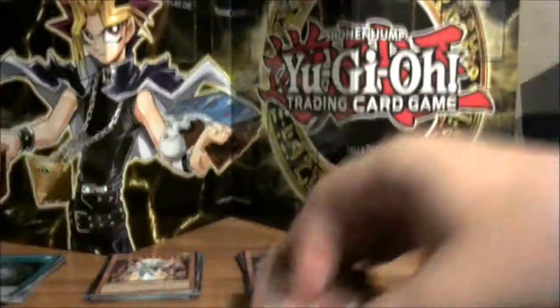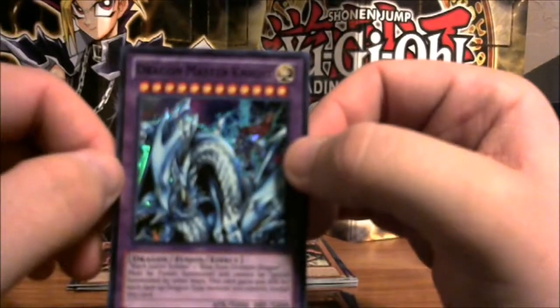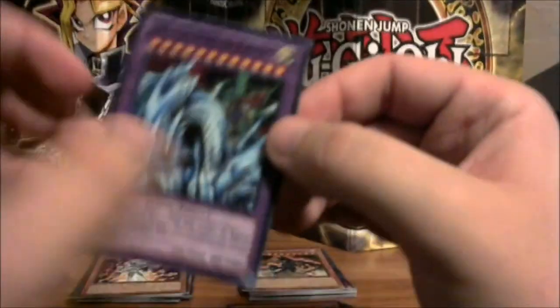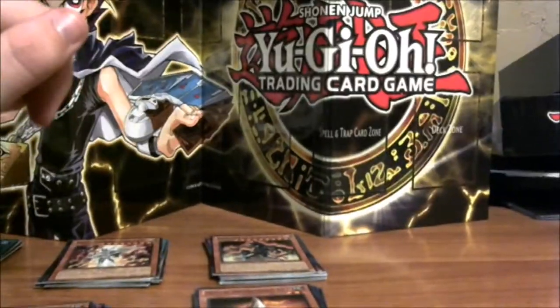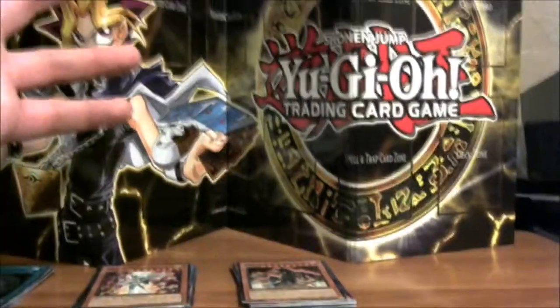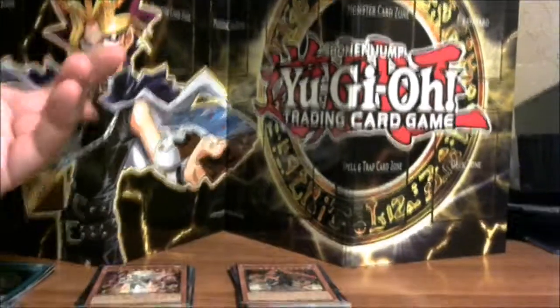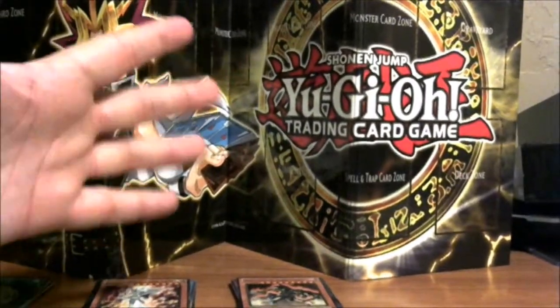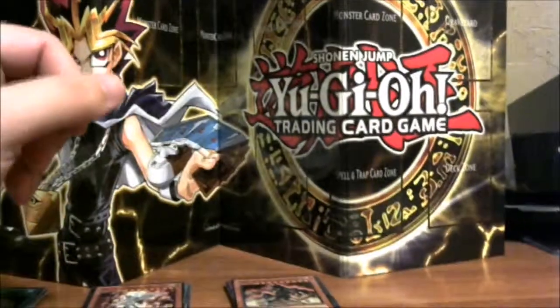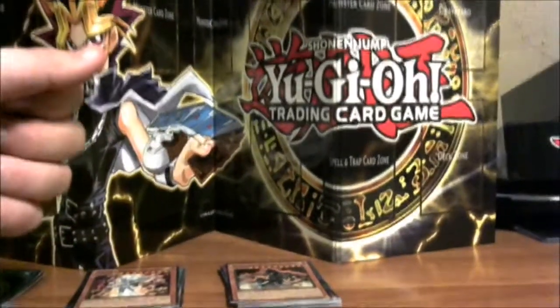We got Gold Sarcophagus and Feral Imp. Didn't get the Relinquished pull I wanted, but definitely happy with Dragon Master Knight — one of the cooler cards in the series. This is just a quick one for you guys, so give a like down below and subscribe if you want to see more unboxing videos. I'm going to be switching it up soon — not strictly Yu-Gi-Oh, might do some Pokémon, already have an amiibo unboxing. Was going to do a Loot Crate but I'm canceling that subscription. Thanks guys, please leave comments and feedback!